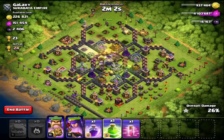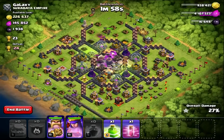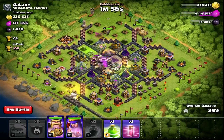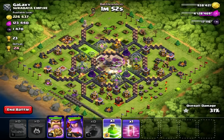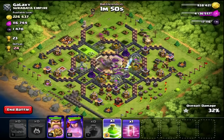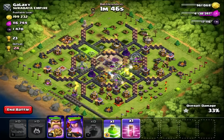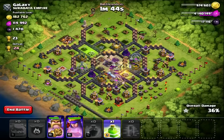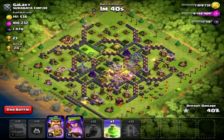Haste spells are really only good for balloons — just to speed them up. Golems are fine with haste but golems aren't really DPS like balloons are. With balloons you want them to do as much damage as possible as fast as possible since they're slow. With golems, a haste spell probably isn't necessary.